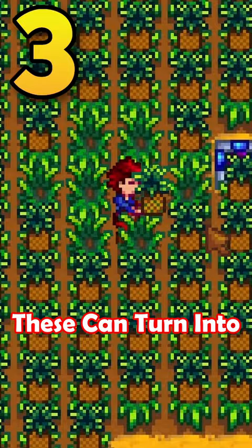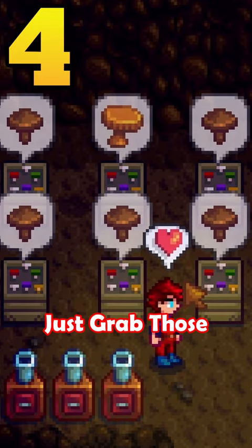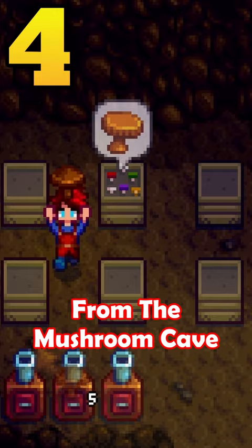Mixed seeds can turn into pineapples, one of the better crops in the game. Do you need many wild seeds to grow tons of tea saplings to then sell and become rich? Just grab those garbage mushrooms from the mushroom cave and drop them into seed makers — infinite wild seed mechanism.